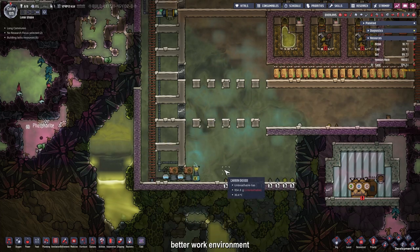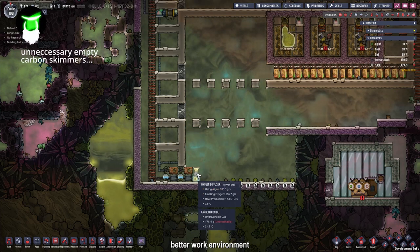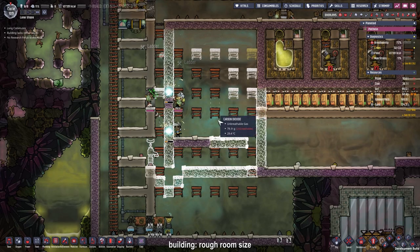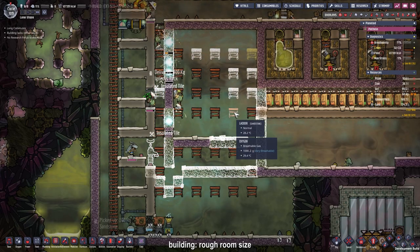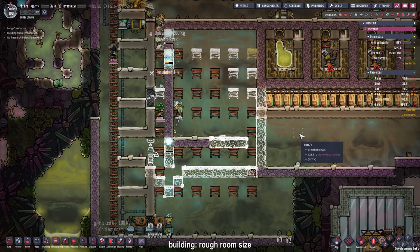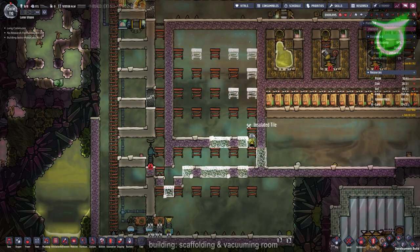To improve the building environment for the duplicants down here, I placed another carbon skimmer and an oxygen diffuser. I changed up the design a little bit - I want to vacuum out the room first before I start building, which will make some of these parts easier. I'm also not going to use polluted water but instead use our brine from the printing pot, so I don't have to deal with the off-gassing of polluted water.